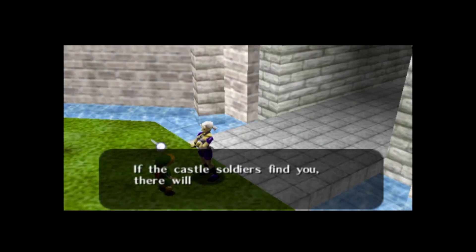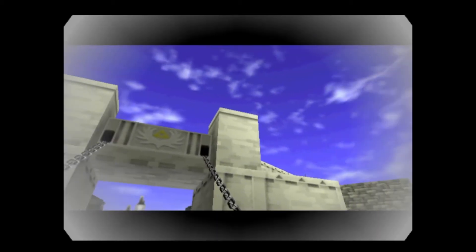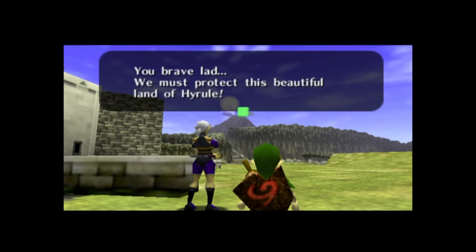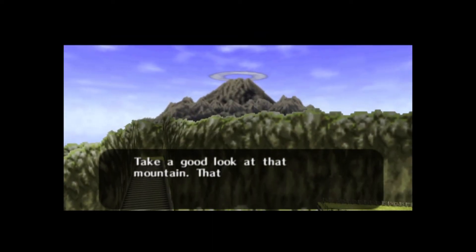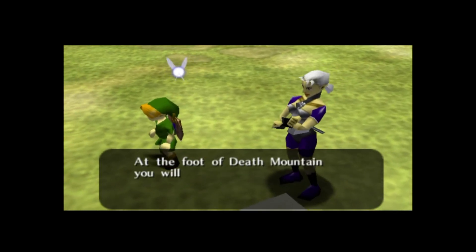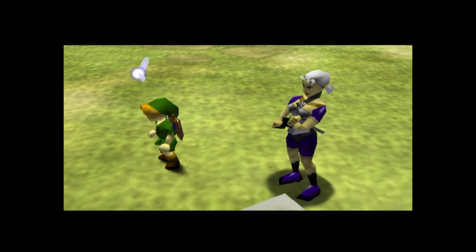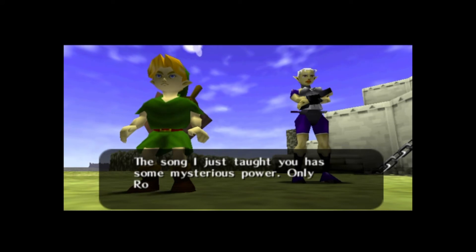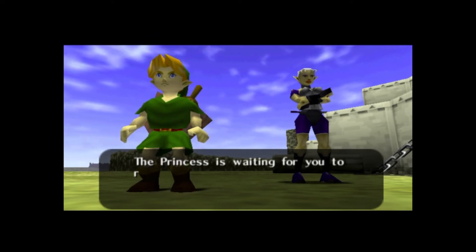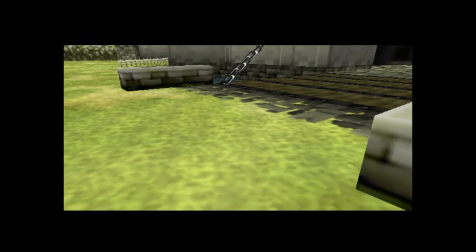'If the castle soldiers find you, there will be trouble!' Good lord. 'You brave lad, we must protect this beautiful land of Hyrule. Take a good look at that mountain — that is Death Mountain, home of the Gorons. They hold the Spiritual Stone of Fire! At the foot of Death Mountain you will find my village, Kakariko. You should talk to some of the villagers there before you go up Death Mountain.' Makes sense to me. The princess is waiting for you to return to the castle with the stones — we're counting on you.